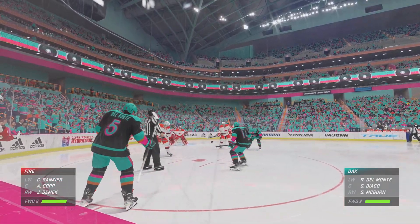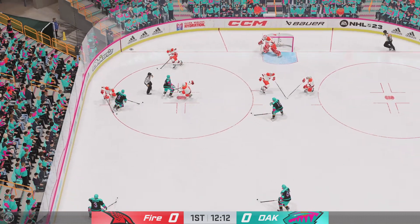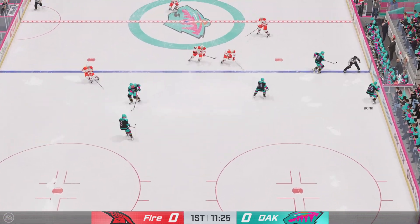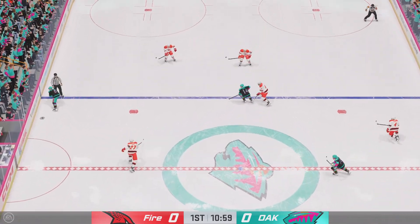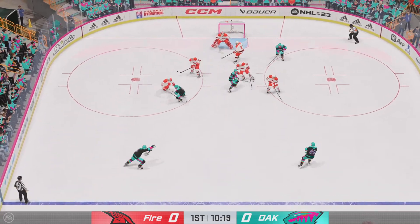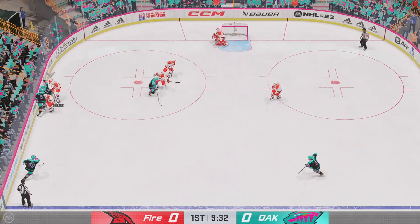Officials have got both teams ready and it looks like play is set to resume. Fredericton's got it in the defensive zone and he takes the feed. Poked away in the neutral zone by McBurn, and he slides it quickly to Dickinson. Del Marque's got it against the boards. Taken along the wall by Diaco. Slides it back to the blue line — reaches out and uses the stick, and the puck's knocked loose.